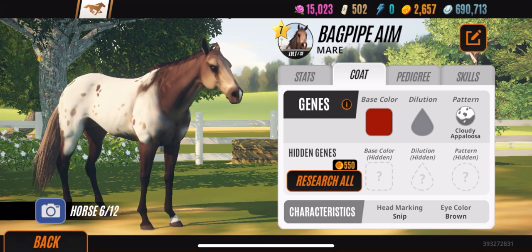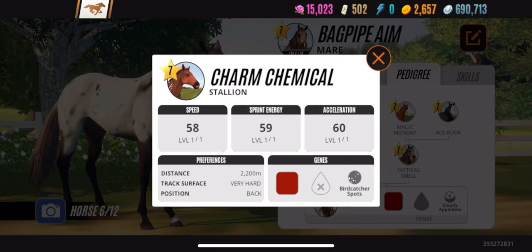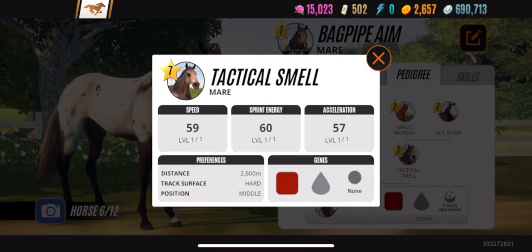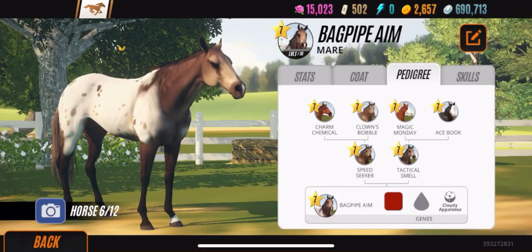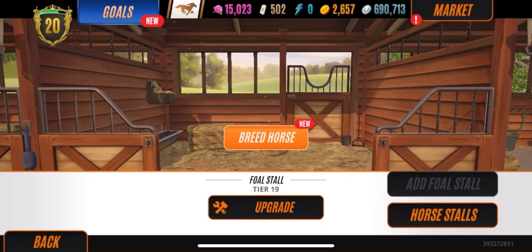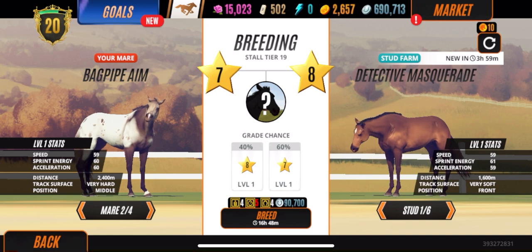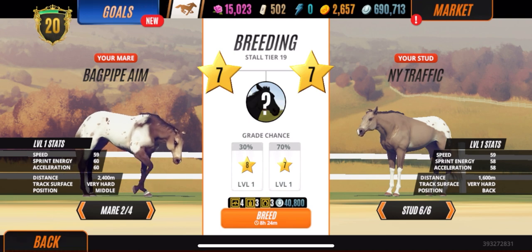Let's look at the pedigree real quick — none, none, none. A lot of these horses have 'none' in the genes, plus Splash White Face, Splash White Face. So we'll probably get Cloudy Appaloosas, we'll probably get nothing, and we'll probably get a Splash White Face horse. Let's go ahead and breed a Blanket Appaloosa with New York Traffic.